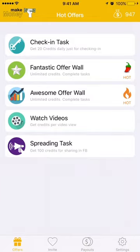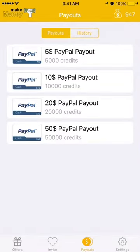Let me show you the payouts. Basically, there are various types of payouts: $5, $10, $20, and $50. They are all in US denomination.